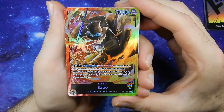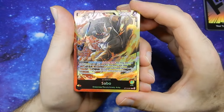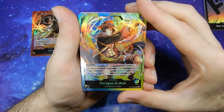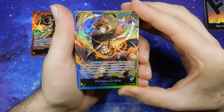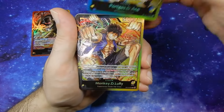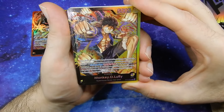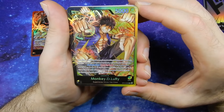Up first we have a leader card, Sabo — again, all holographic. The flames definitely pop. We have leader card Portgas D. Ace. Is Luffy going to be doing Red Rock to keep the fire theme going as well? No, he's just punching. And we have a leader card, Monkey D. Luffy. I do like that all of his hands are punching, except for his main left one which is open.